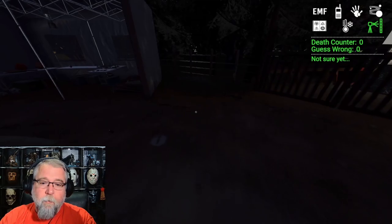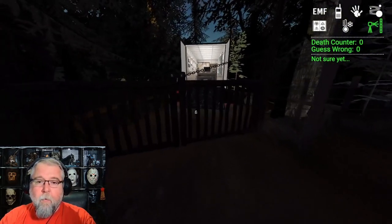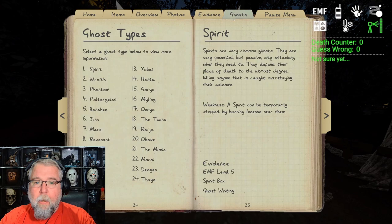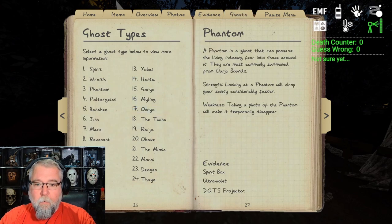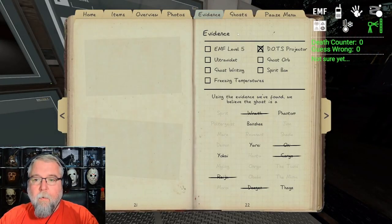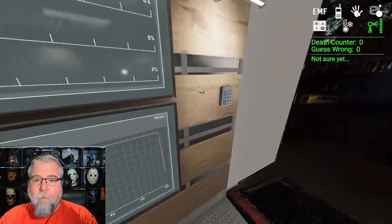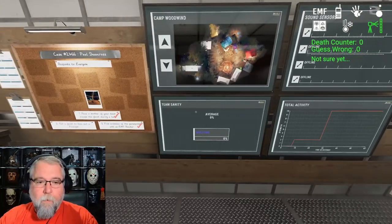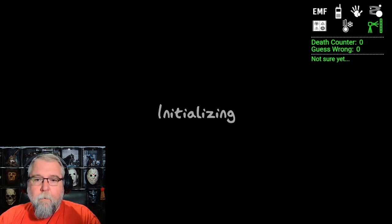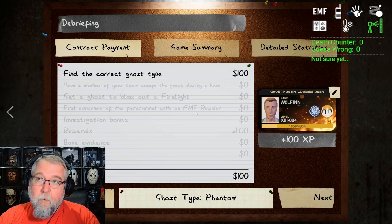So what two evidence should we have been looking for? I believe it's a Phantom. Spirit box - never got ultraviolet. Let's see if we're right. It did look like that blink was a little long - and there you go, it's a Phantom.